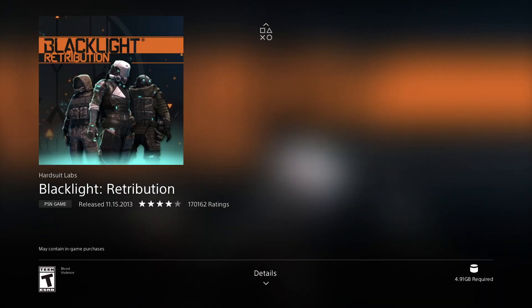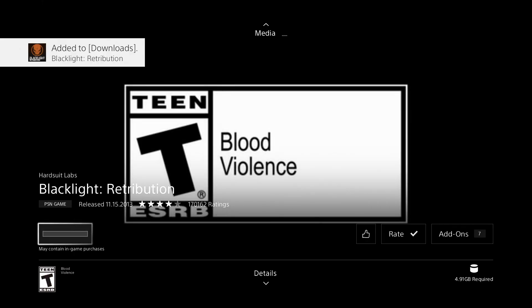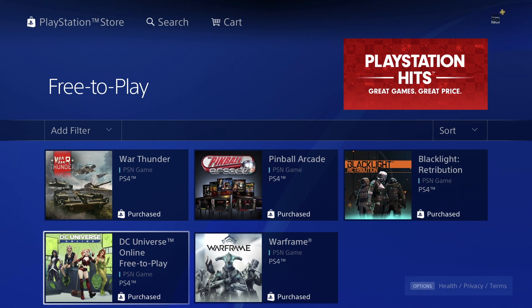Here we've got one of our last games — Blacklight — only 4.91 gigs. Let's download it. Once the download begins we can go back; we shouldn't have to wait that long for this one. Maybe 30 minutes for those with slow internet, but for those with faster internet it should be only a couple minutes.